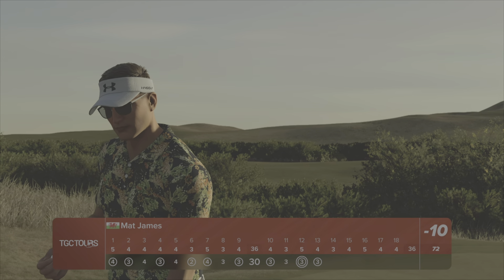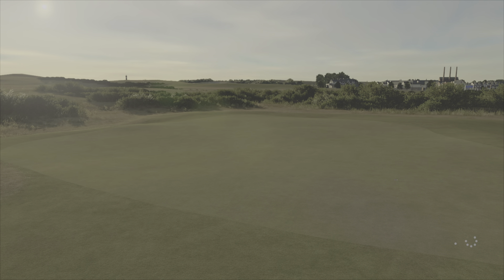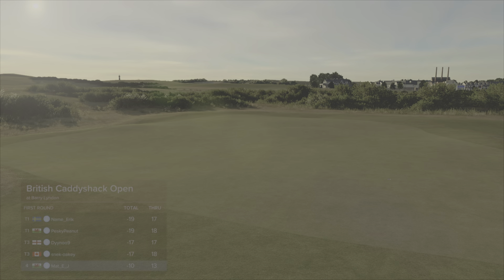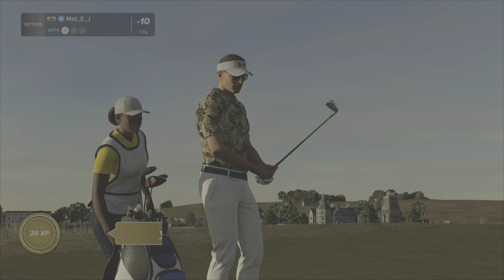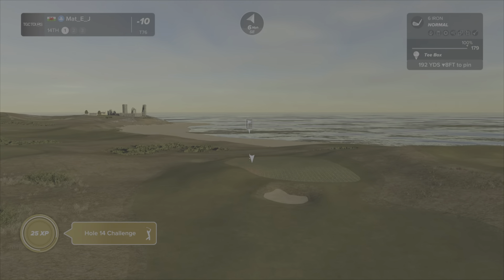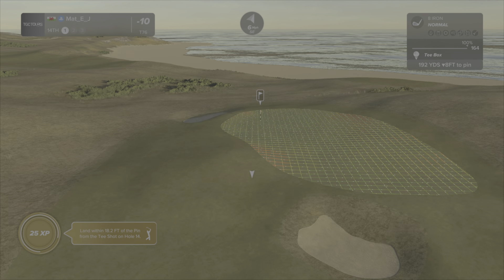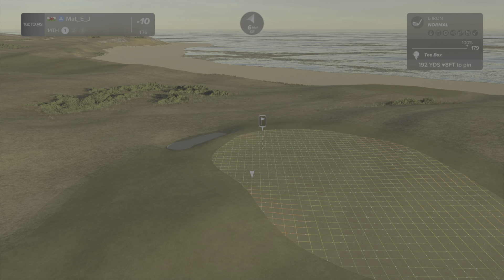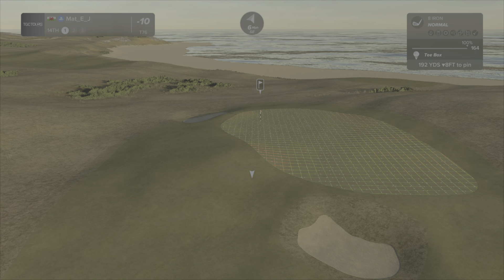Par 3 14th up next — you are currently 10 under par. We've been playing pretty consistent golf of late. It is the major obviously in platinum this week, we'll see how I get on. 192, down 8 feet — so 189 with the 6 miles per hour wind, playing about 183. The 179 is going to go way too long, 164 doesn't think it's long enough. What does it take to cover this mountain?